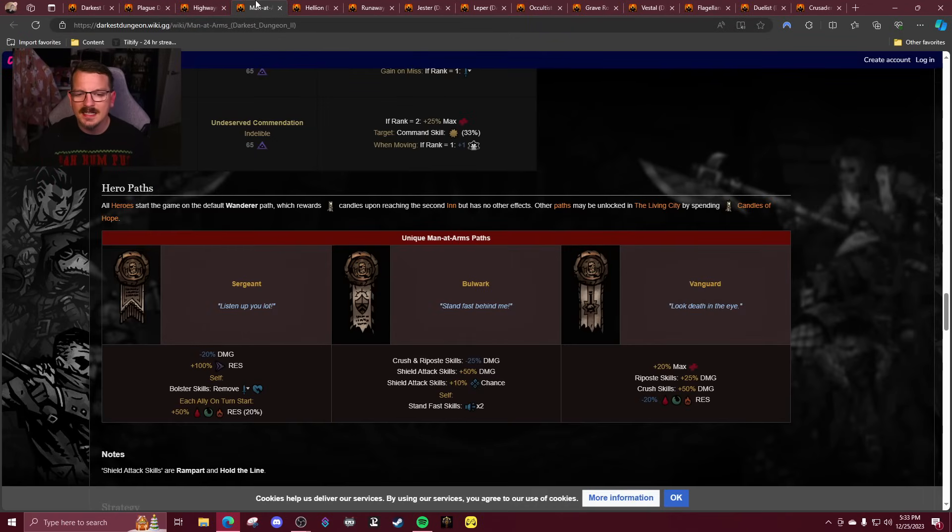Man at Arms — everybody's favorite S class guy. Sergeant: I'm going with B. It's not terrible, it has its uses like the move casing and stuff, but it is a little lackluster. I think with the changes to Bolster, I would love to see the Bolster skill's vulnerability and weakness removal become something he uses on somebody else — not himself. That fits more of the sergeant theme: 'I'm in charge, let me rally the troops, get rid of your vulnerability.' But overall it's an okay path with a decent side grade feel. B tier.